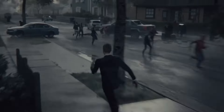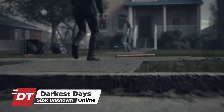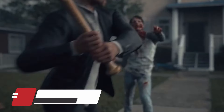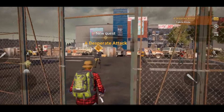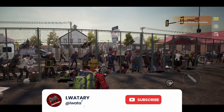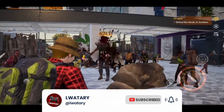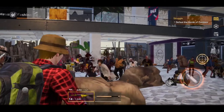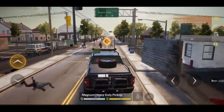Continuing our countdown at number 8, we have Darkest Days. Darkest Days is an RPG set in Sand Creek, a city devastated by a deadly virus. You accompany a brave citizen named Jamie as you try to escape a horde of zombies. The game features high-quality graphics and allows you to collect items to build a shelter, interact with characters to forge alliances, and protect your caravans.